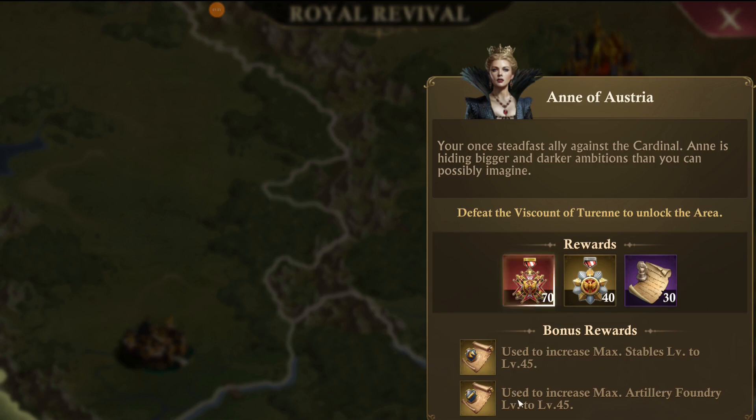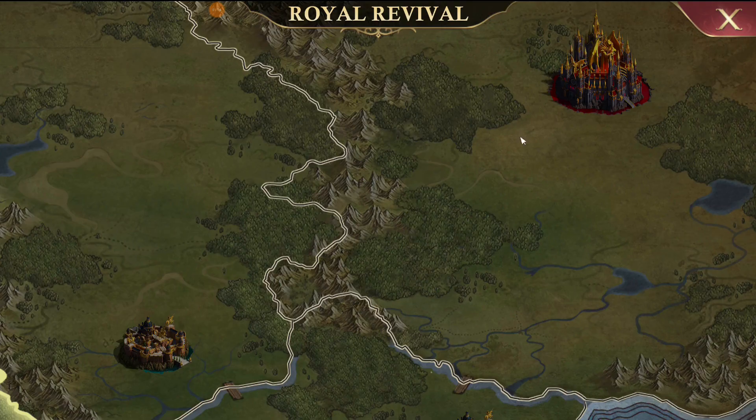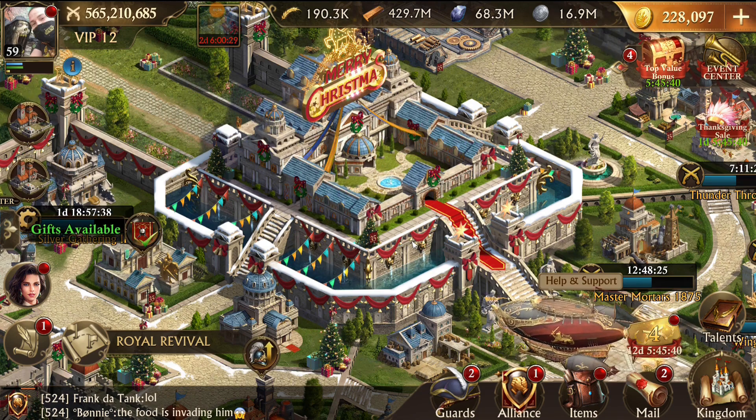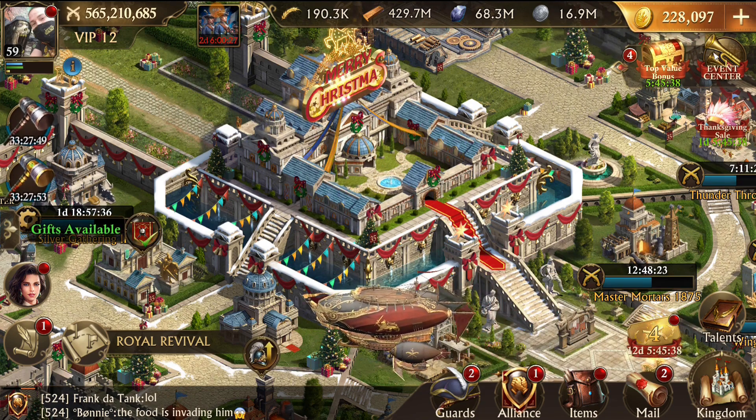You're also going to gain scrolls that allow you to unlock the maximum level of your troop buildings in your castle. Once you've completed the Royal Revival Quest, you can start upgrading your castle level from 40 all the way up to 45.